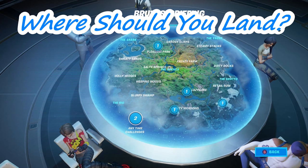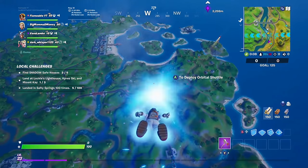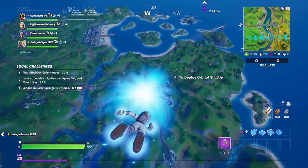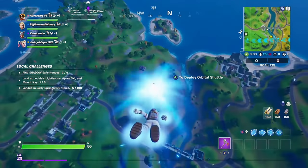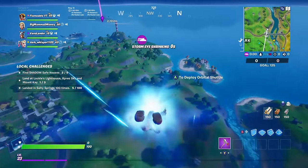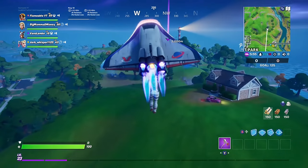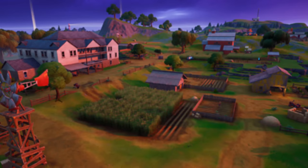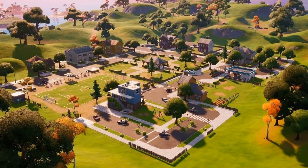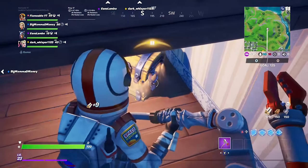The first tip is about choosing where you're going to land, as soon as you leave the spawn island. The place that you land can easily determine whether you're going to live through the match or die immediately. If you're someone who loves to rush in, guns blazing and kill as many people as possible, then I suggest the new spots recently introduced into the map, but also places like Salty Springs, Frenzy Farm, and Pleasant Park. With nice aim, decent building skills, and a shotgun or two, you'll get plenty of kills in these locations.